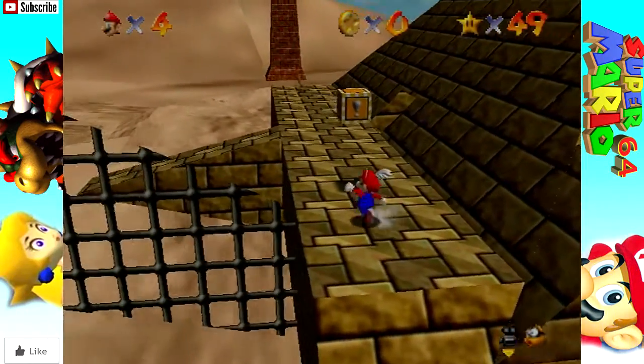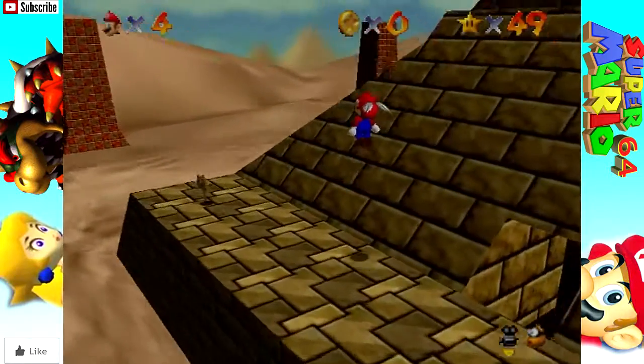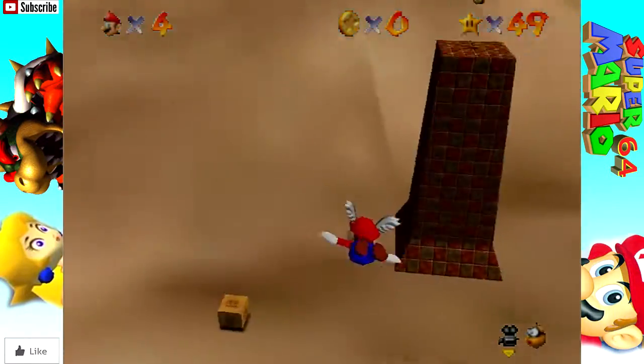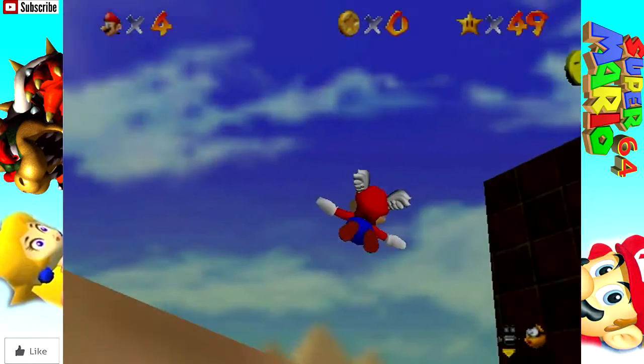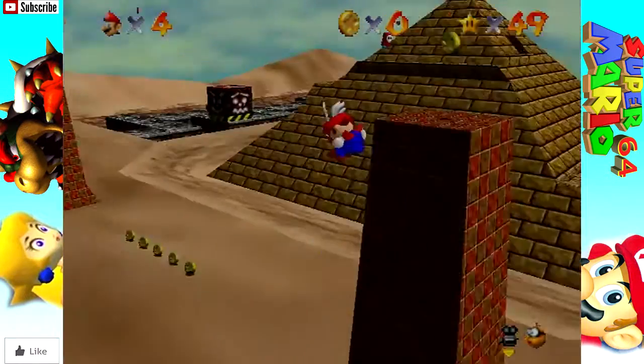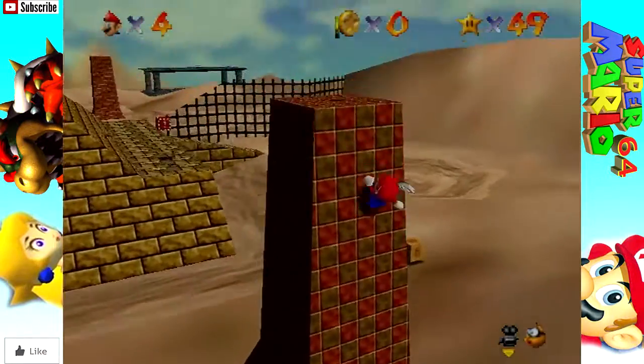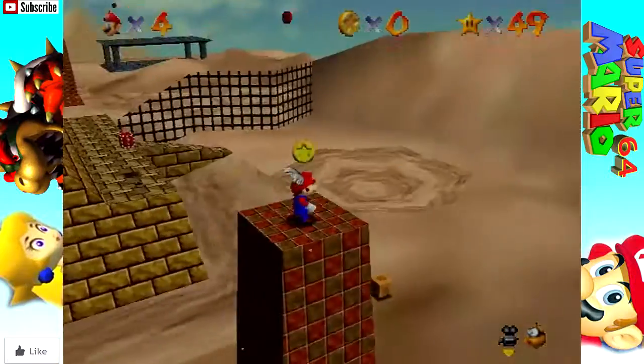A lot of times it's because the camera changes on you that you can't even do a triple jump. You see the camera slowly changing - it changes your direction. The entire time it was changing my direction. Freaking wing cap! The worst flying ability in any Mario game ever - zero out of ten.